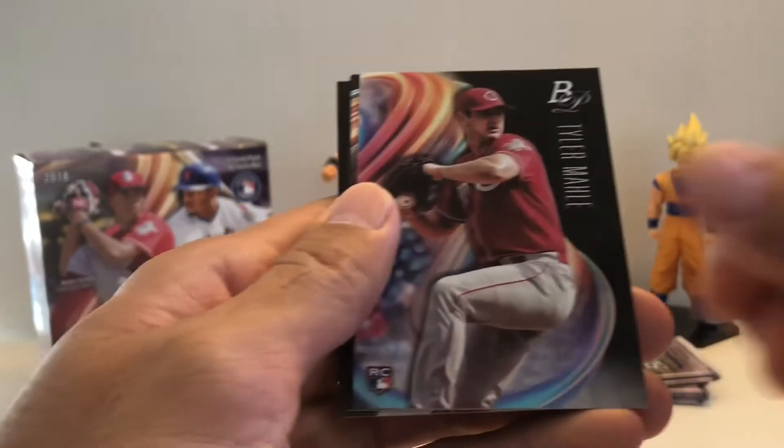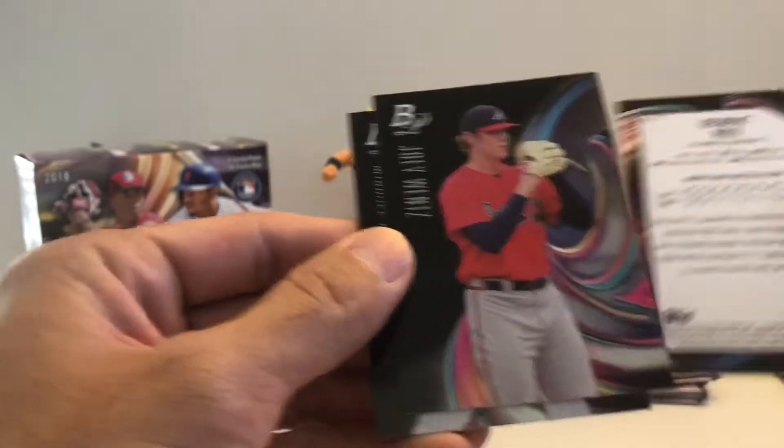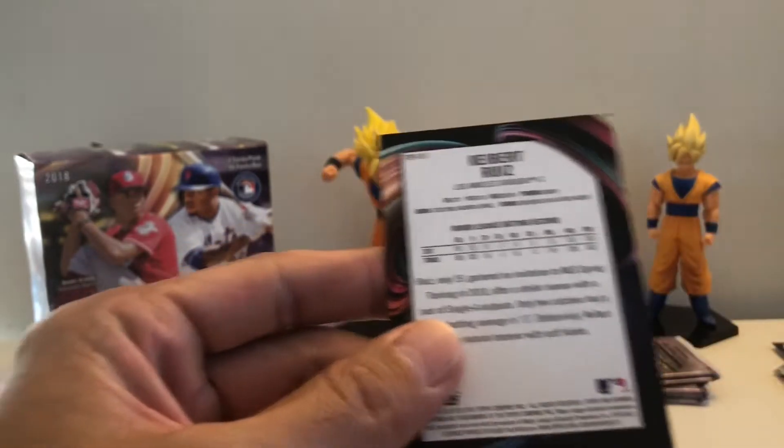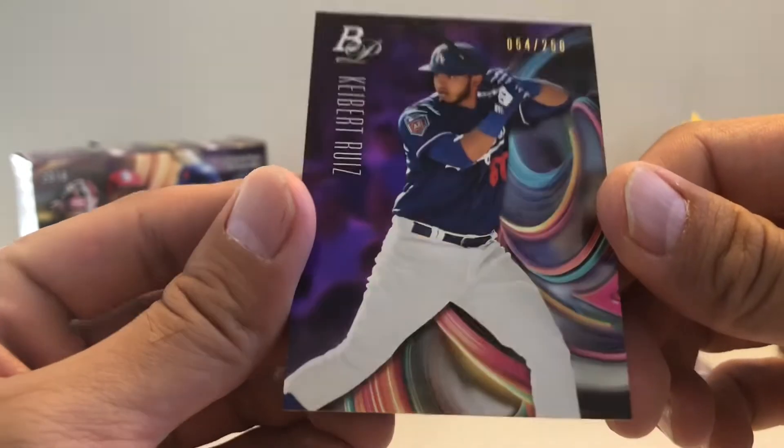Jack Flaherty, pilot mail, Kybert Ruiz backwards, Joey Wentz, and Kopech again — this one is purple to 250. Nice parallel.